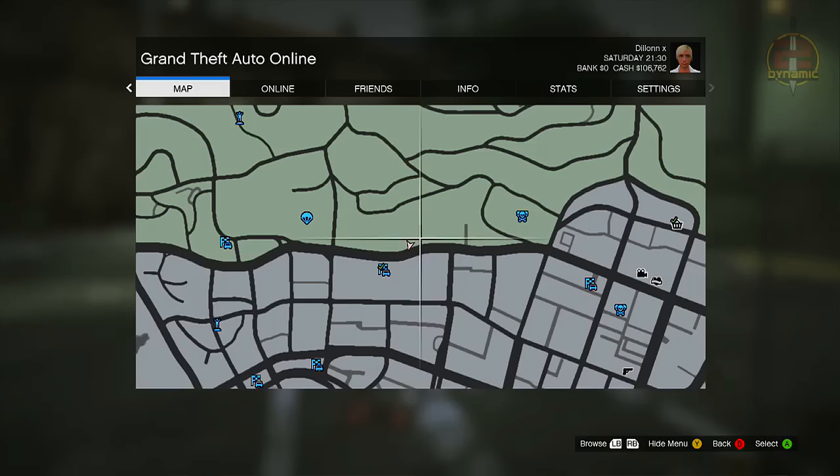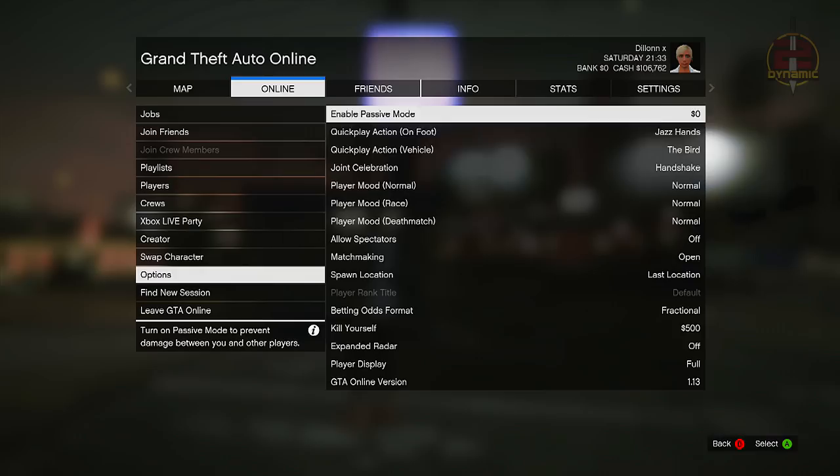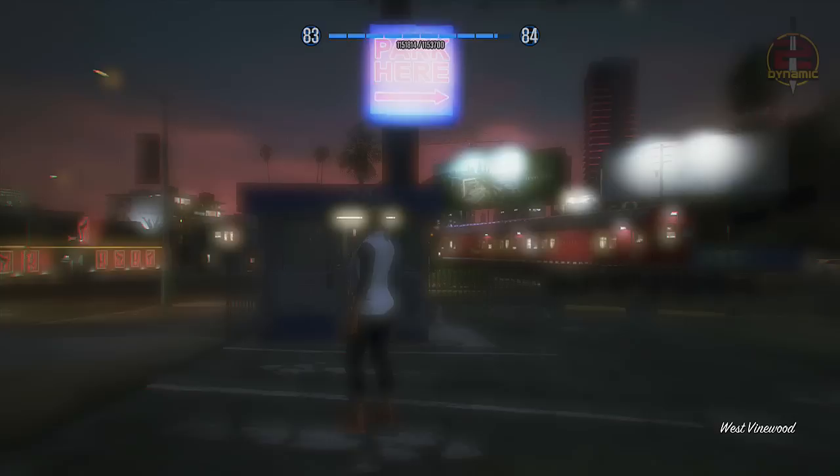Once you are inside the parking lot, press Start, then go to Online, then go down to Options, and make sure that your spawn location is set to Last Location.